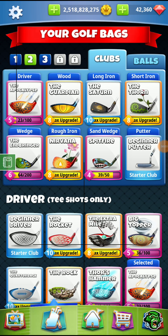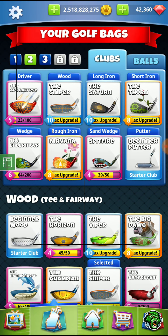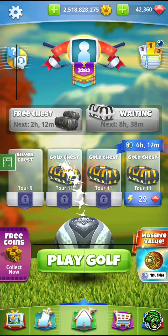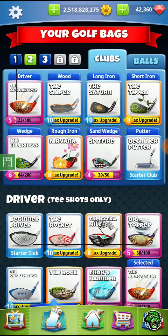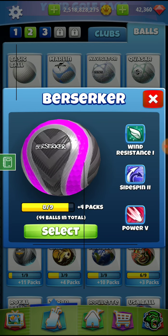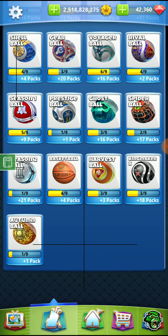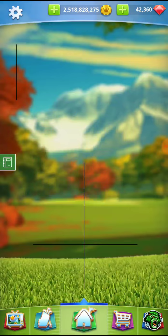All right guys, hole number five. We're just going to get the bag set up. We're probably going to go Apoc, we're going to switch — probably going to either go Titan ball depending on the wind, or if it's more downwind we might actually use the new ball or the Gear ball. Either one of those will work, I think.